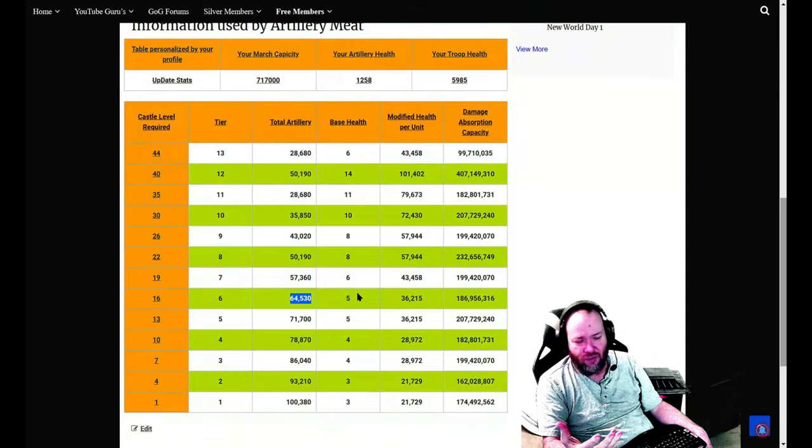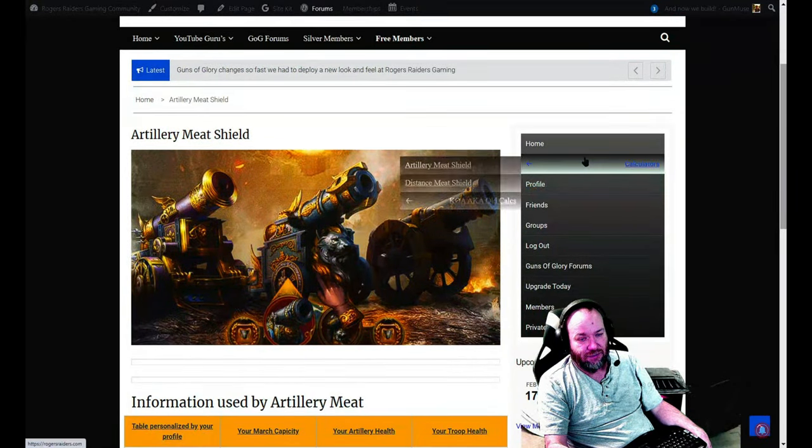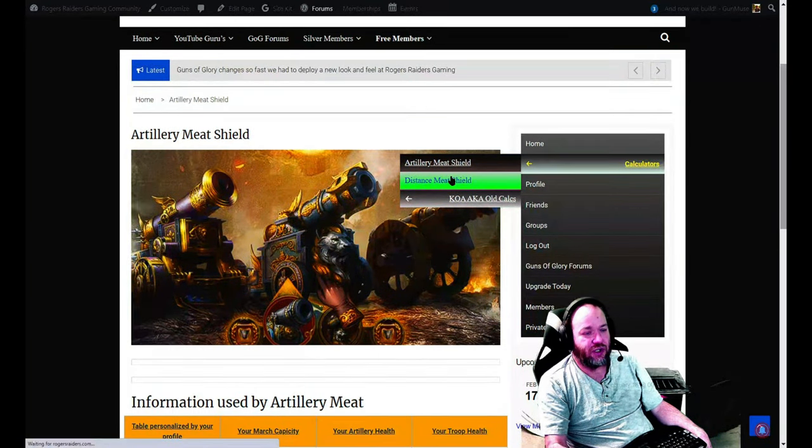It comes out to a percentage, and we've been testing this for about two months — we had someone in one of the UACs let us hit them over and over, individually and with rallies, with varied troop amounts so we could get approximated percentages. Now that we have this math out here, there are a bunch of people going to be breaking it down. If your tier 12s aren't right, go to the forums and show me why — then I can go back and change a couple numbers and it'll be right for everybody.